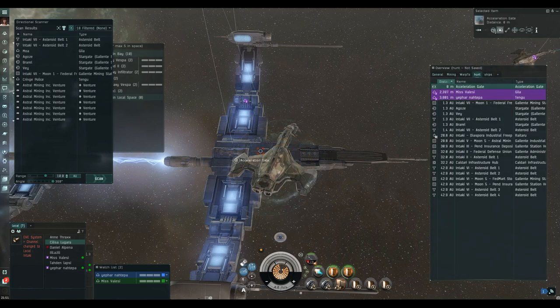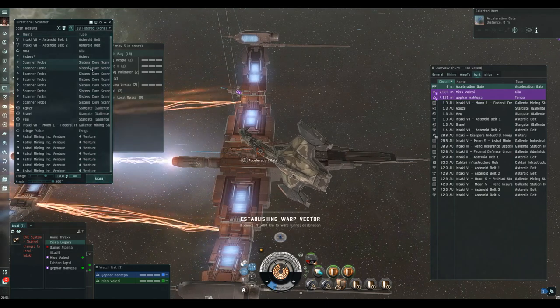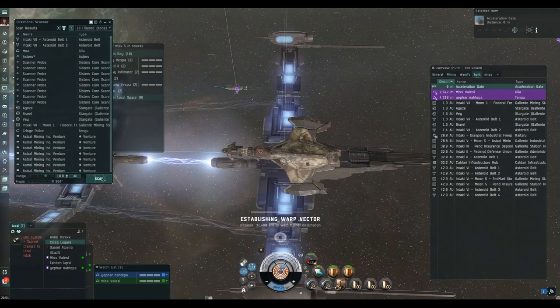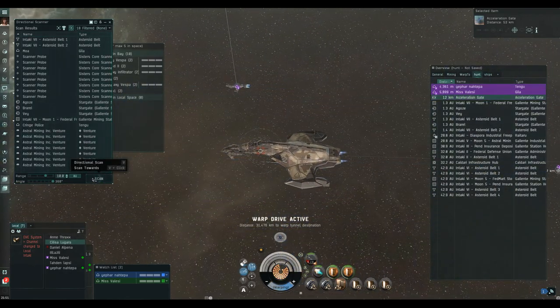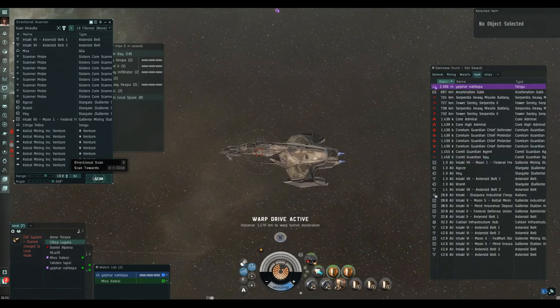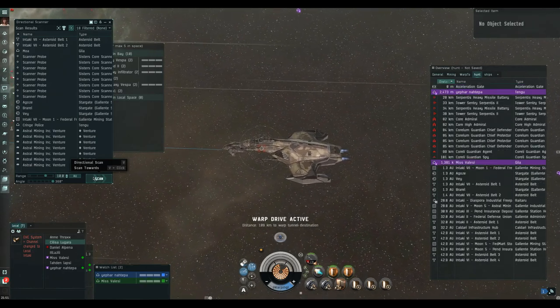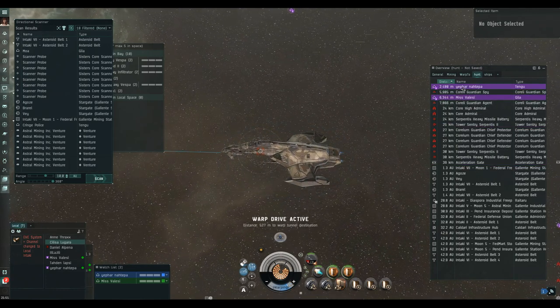By anchoring we mean you just set approach or keep at range on that ship, and you follow the FC around like ducks in a row. A little challenge for the FC is that we have different ranges to his ship, so he has to learn how to get us into effective range when we're following him. It's all part of the FC skills you only pick up by practice — there's a little bit more to FCing than people sometimes give it credit for.